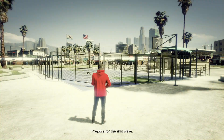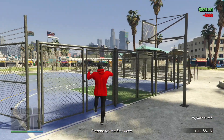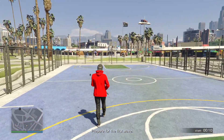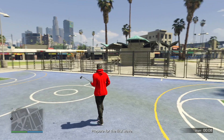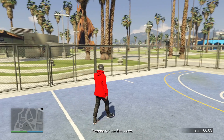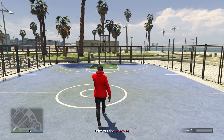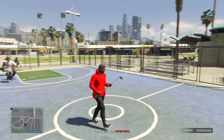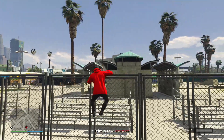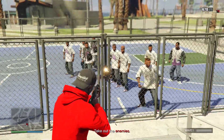You guys may remember my modded capture job or my modded survival job — well, this is my actual survival job. Essentially how I set this up is I put a bunch of fences on Vespucci Beach on the basketball court, and I set up some modded spawn locations so NPCs can spawn in extremely quickly and they're all gonna pile up in one spot. From this job you're going to be able to make a ton of money, but you can only do it a limited number of times.